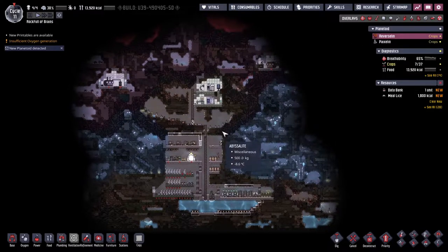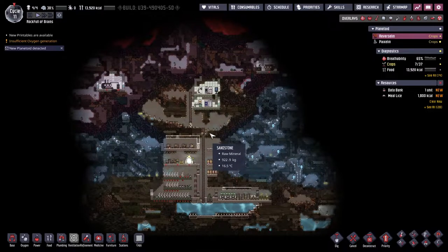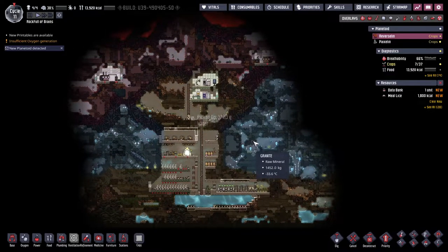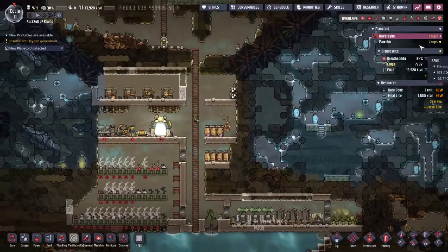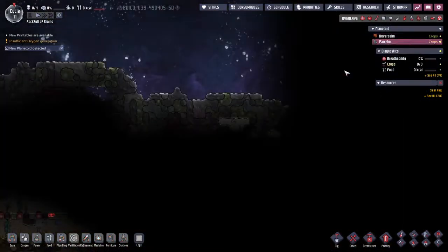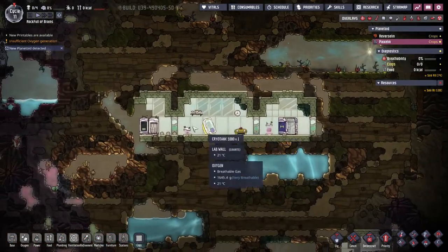Hey guys, welcome back to Oxygen Not Included, the amazing space colony simulator. We are playing the Spaced Out DLC, which now has a full release. My name is Twitchy and we are on the Rock Full of Brains - an asteroid full of scientists who are trying to make their way into the future as comfortably as possible.